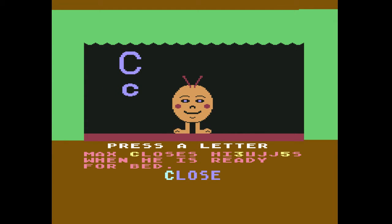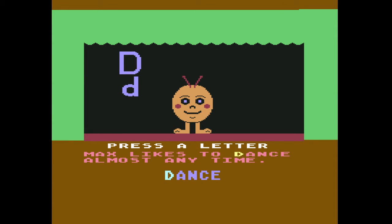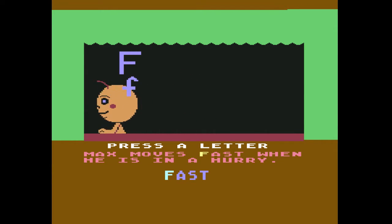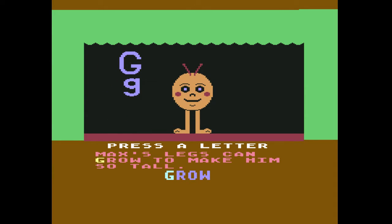Max closes his eyes — I'm gonna assume that's his eyes when he's ready for bed, I don't know what the hell happened there. Max likes to dance almost any time. It's been probably close to 30 years since I saw an episode of Romper Room. Max is a big round Easter egg — that's what he is. Wow, Max is fast! Max is tall — look at that. The animation is pretty good for like a throwaway kids title.